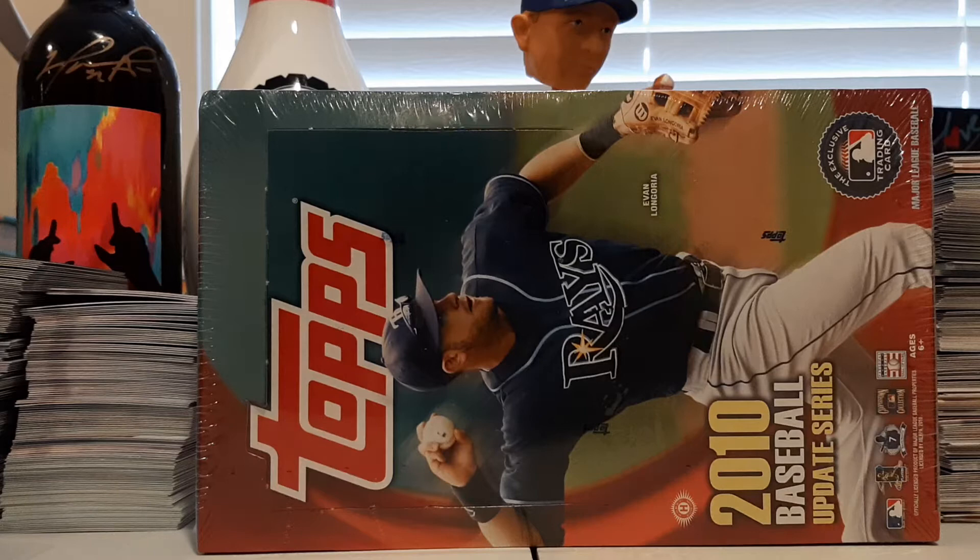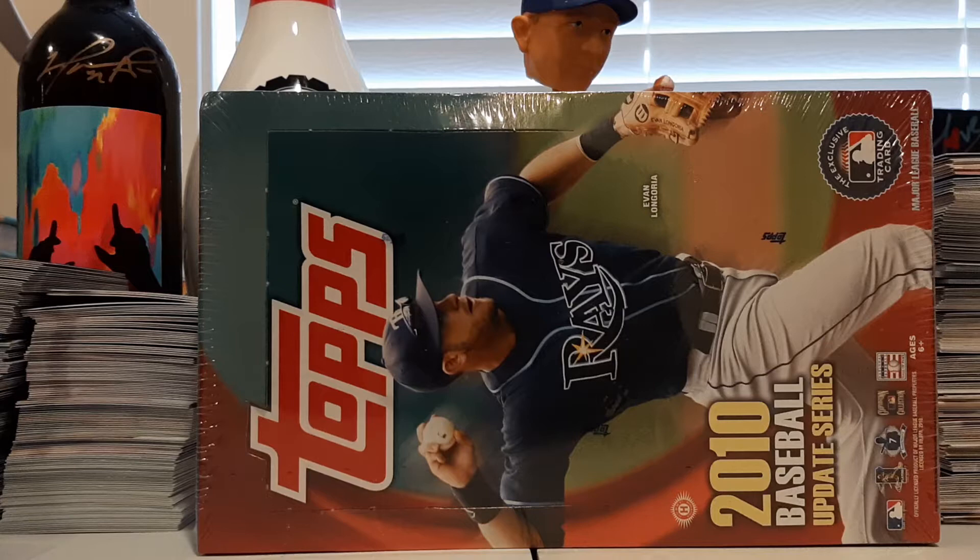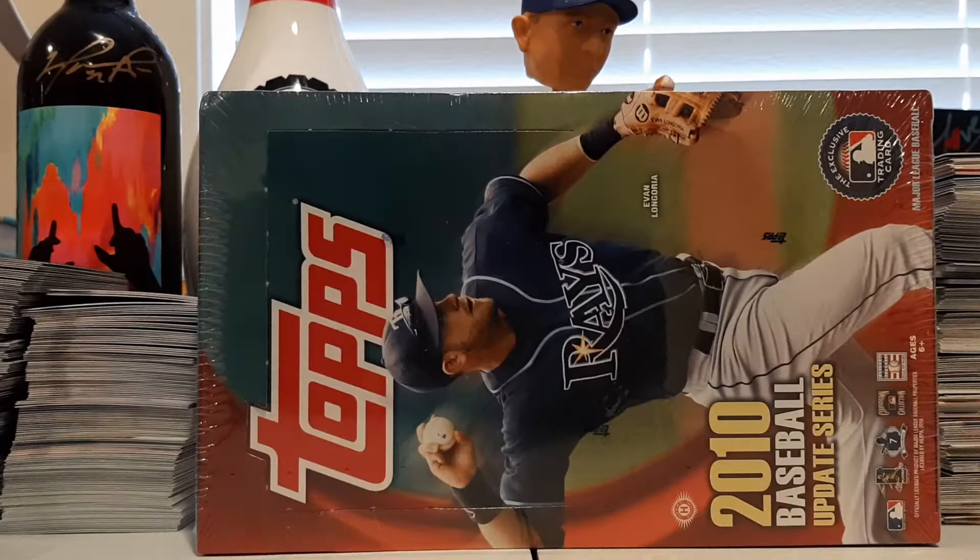What's going on Heads Up fans? It's Mike, it's Thursday. Welcome back to Throwback Thursday, the Baseball Edition. This is episode 23 and this week we have a box of 2010 Topps Update Baseball. In here we'll have rookies from Strasburg and Giancarlo Stanton. Those will be the big rookies that we'll be looking for, then Jason Heyward, Starlin Castro, maybe Josh Donaldson. So let's get right on into it and see what we got.